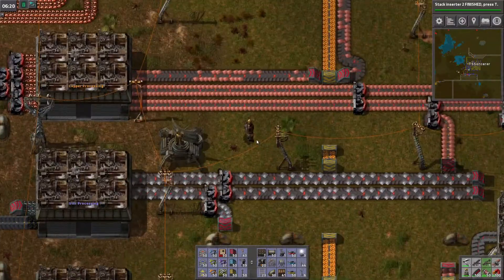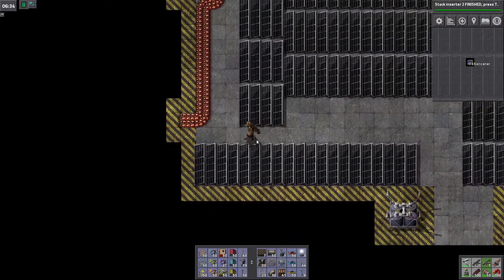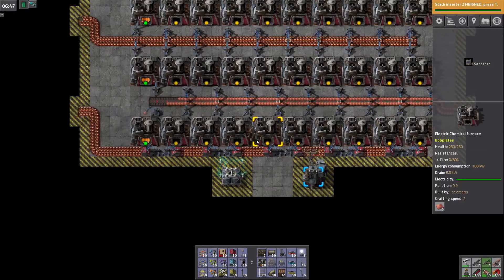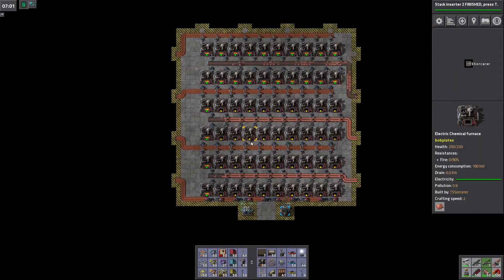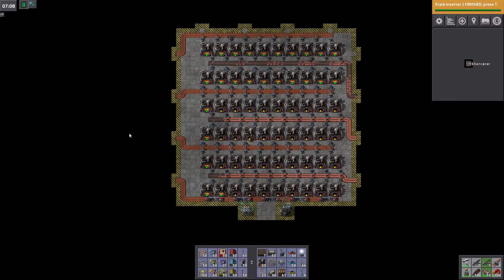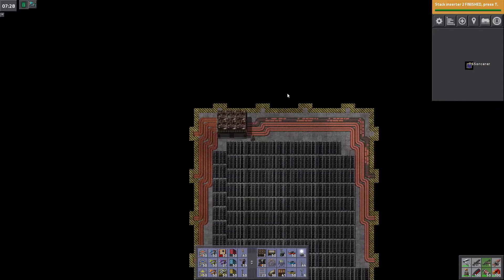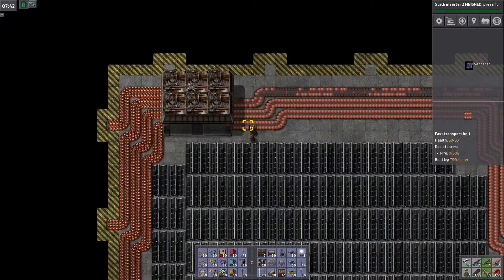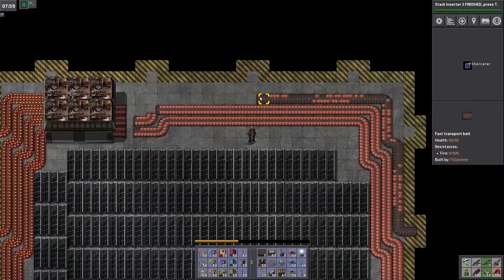Alright, let's play some Factorio. Taking a look at our copper — I've been told this is not ideal because I really should have had three inputs. Yeah, I see what you're saying: three inputs and four outputs. I did it the other way around. So what we could do is put in a three-to-three splitter in here and just fix it up.